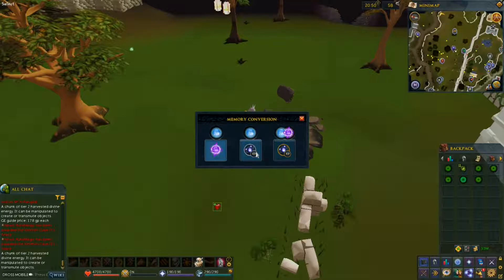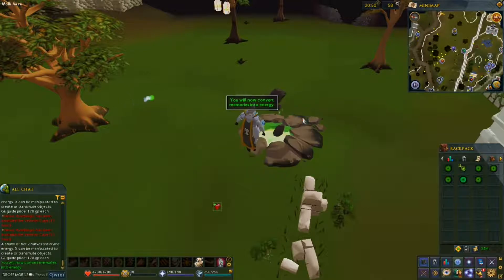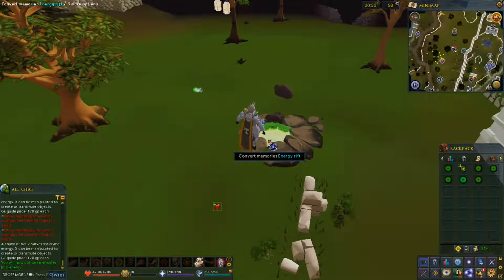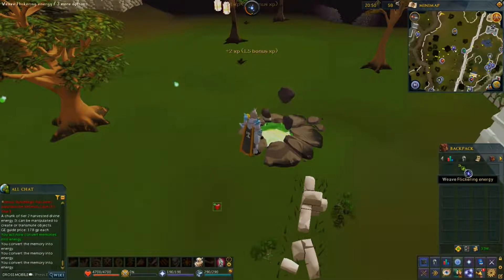If you wanted to turn it into XP instead, you would press XP. As an example, when I click that you'll see it converts memories into energy, so I can just left-click it now and by default it will convert my memories into energy.